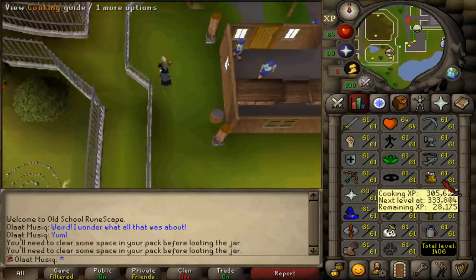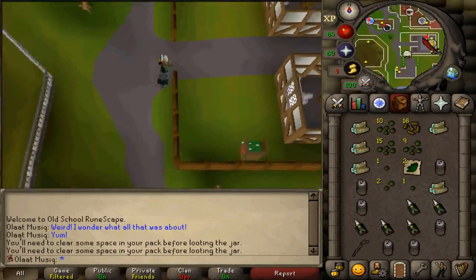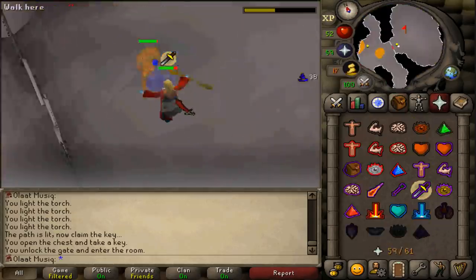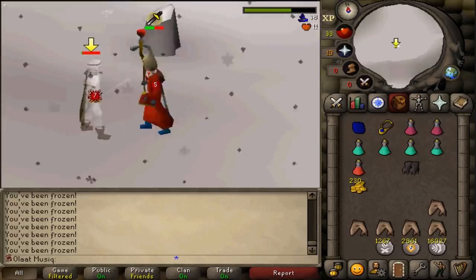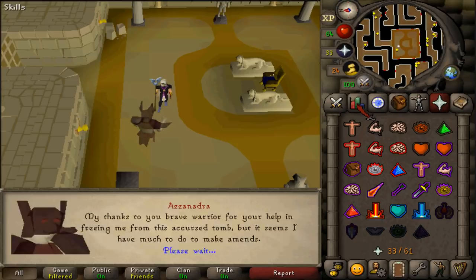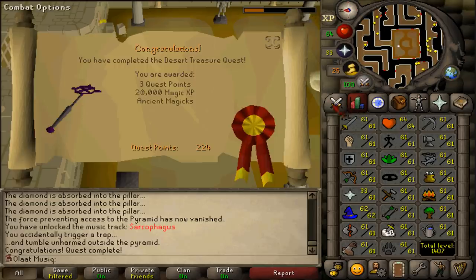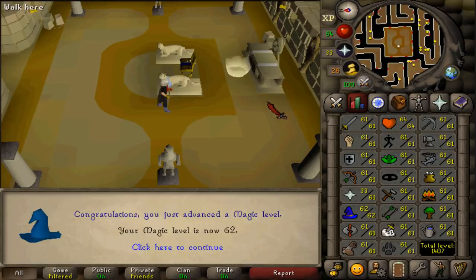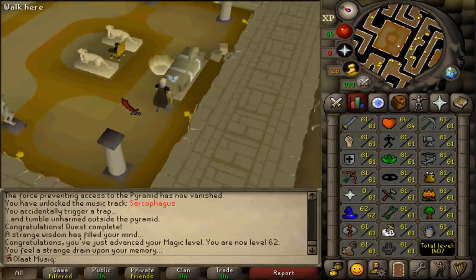Now, you only need to get 66 cooking and a chef's delight. But first, Desert's Treasure. That should be fairly simple, with base 60 stats. Well, that was easy — just fell once. Quest completed, which will start or initiate me getting base 62, because this does not look good at all. Everything 61 besides magic — that is not good at all. Right, let's get on to base 62.